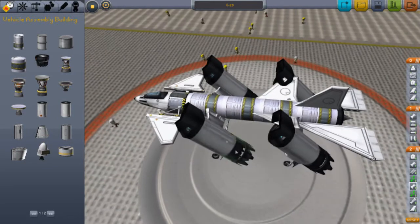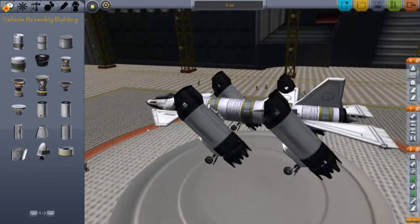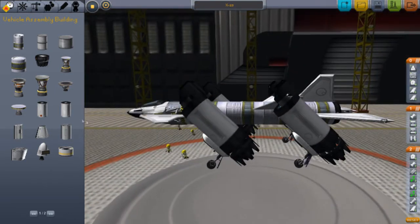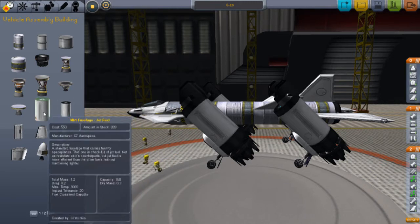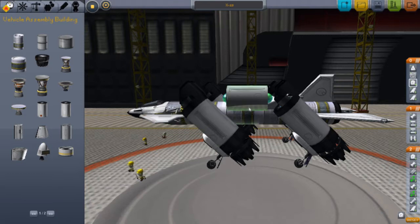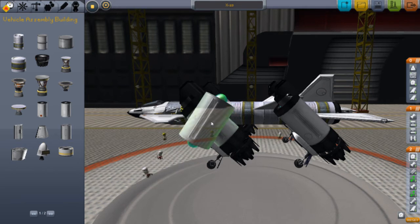Alright, now I can show you guys how to actually place the engines in this sort of manner. You basically get your engine, whatever your fuselage, select it. You make sure Snap to Angles is on, you can put it anywhere you want. You hold down SHIFT and click the D, W, A or S keys and you can change it to whatever angle you want.